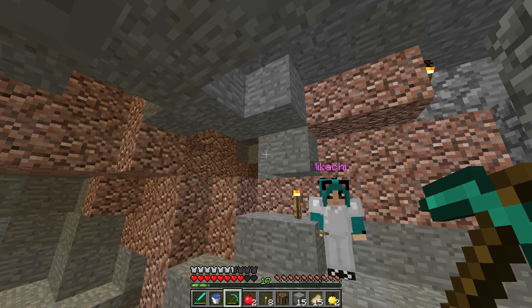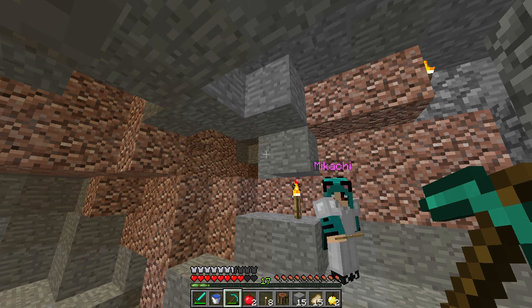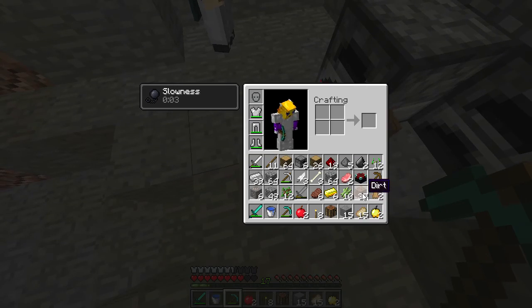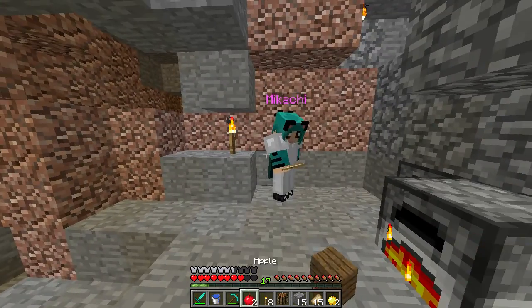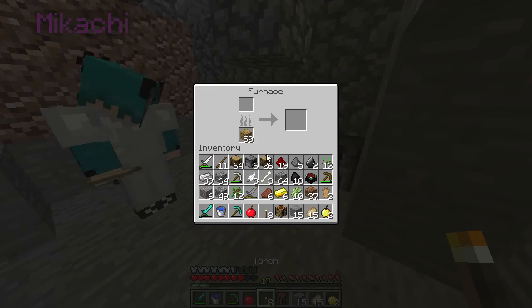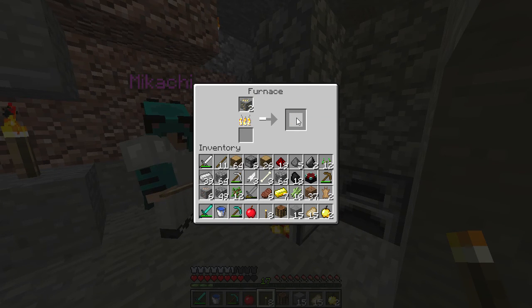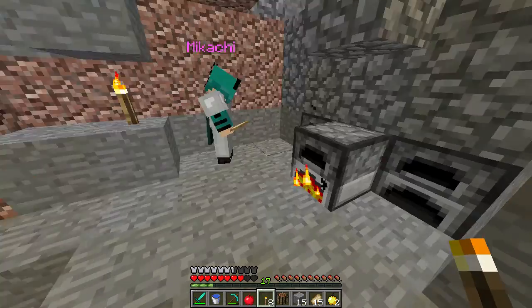I'm gonna pour myself a drink while we have a safe spot here, while that cooks. I'll give you that - most exciting footage. There's some coal right next to you there. Thanks, I'll make some torches. Do you have the apple? Yeah, I have an apple. You need an apple. Just don't stick that in there. Why not? Oh, you just took my... oh my god. Oh, I've gained 20!